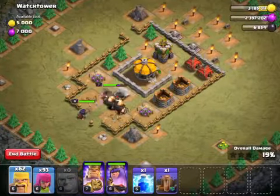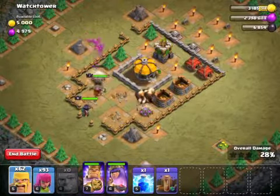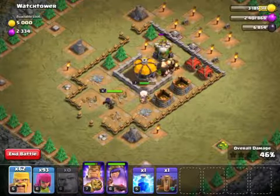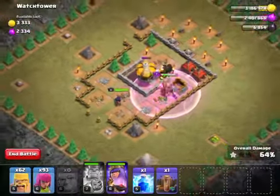I don't think there's anything else. My barbarian king is being targeted — that's just annoying. The archer tower is targeting my barbarian king, I don't like that. That's just very annoying. But yeah, that's pretty much gonna do it for this map.